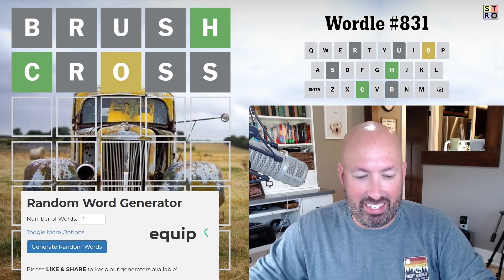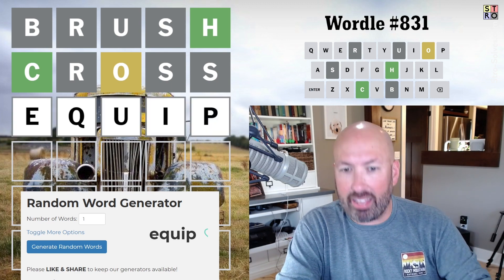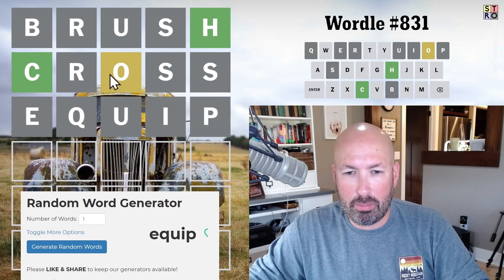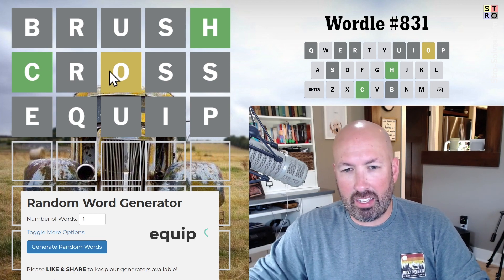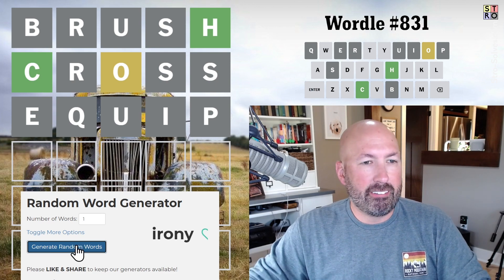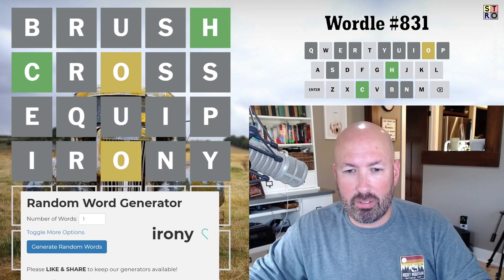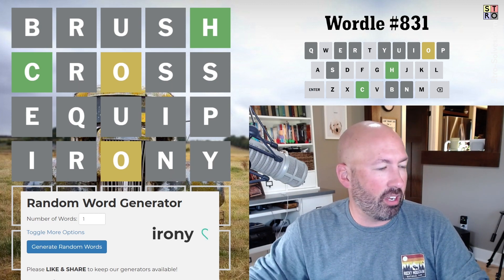Next word is equip. Let's spell it correctly: equip. The U is a repeat but at least we have four new letters — and we got nothing. I wonder what this could be at this point. It could be conch. It feels like C-O is pretty good. Let's do our fourth word: irony. The irony is I may randomly fail this because of the random words. The I and the R were repeats but the N and the Y were new, so we got some new stuff every time.